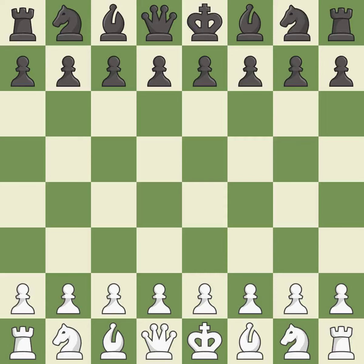Bogo Indian Defense, Vitolin's variation. That was a serious game. White really outplayed black in that one. White played a bit better than black in the opening. That was an incredible middle game by both players. White outmaneuvered black in the endgame.